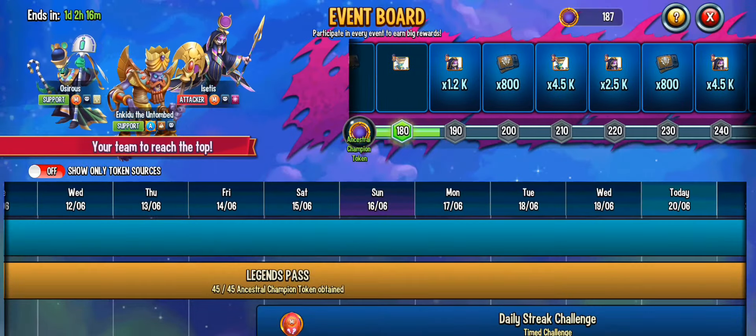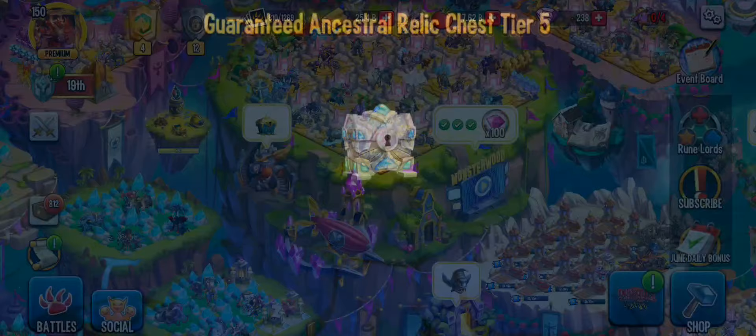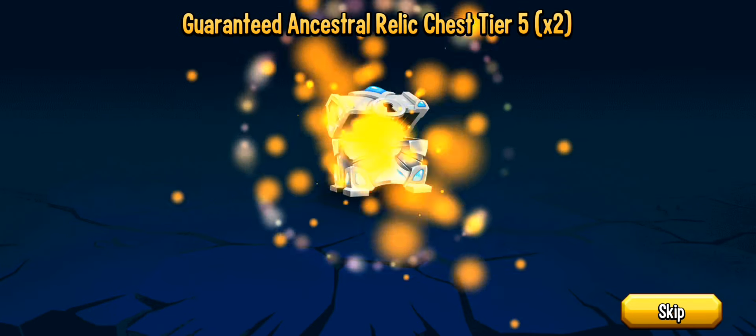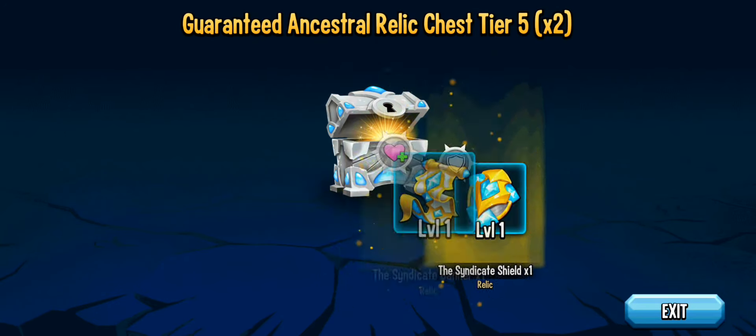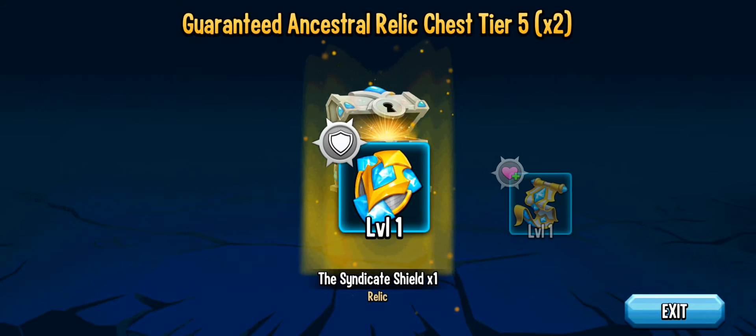We're going to quickly see what we get from those chests — hopefully some good Ancestor Relics. I don't really know what you can get from these. We got the Syndicate Banner and the Syndicate Shield. Wow, that's kind of perfect.